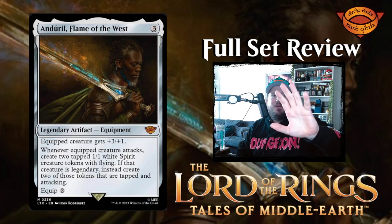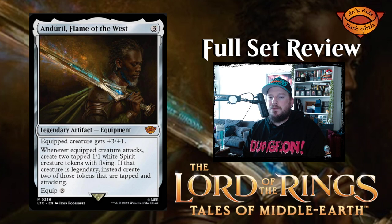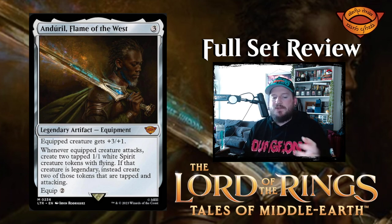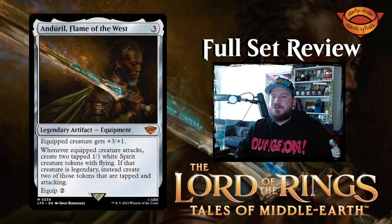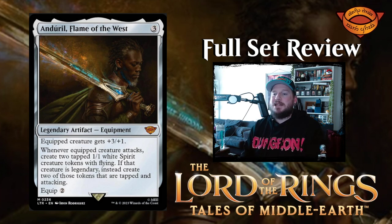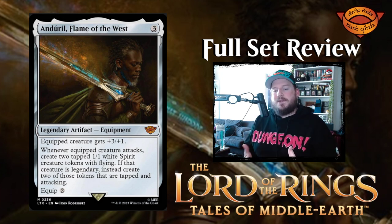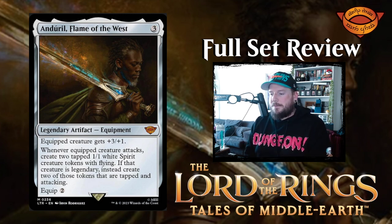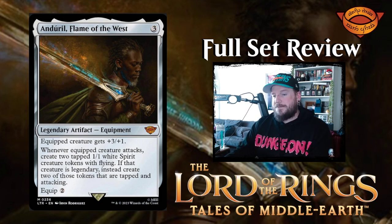We are doing the Lord of the Rings: Tales of Middle-earth Magic: The Gathering set full review. We've done all the single colors — white, blue, black, red, green, and gold cards. Now it's time to round out the set and take a look at colorless and land cards. This is a shorter segment because there's a lot of equipment and a few lands, but the meat and potatoes is in the gold section with all those legendary creatures. There are 300 cards in this set.